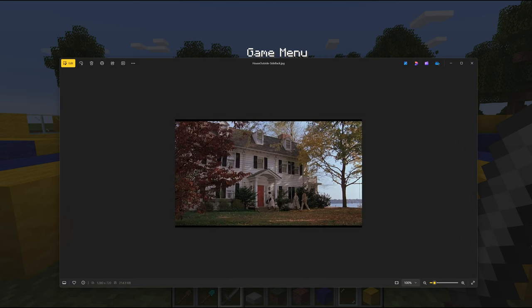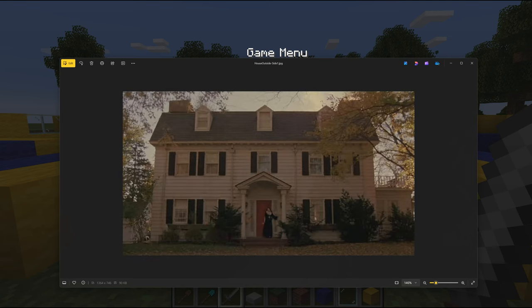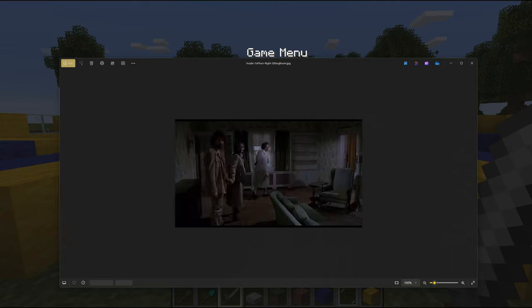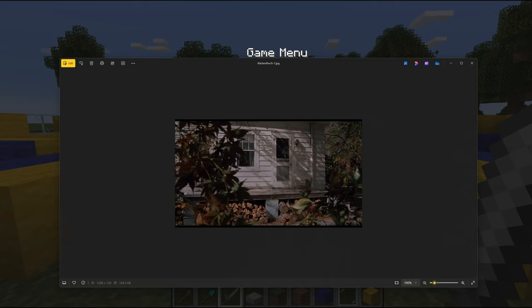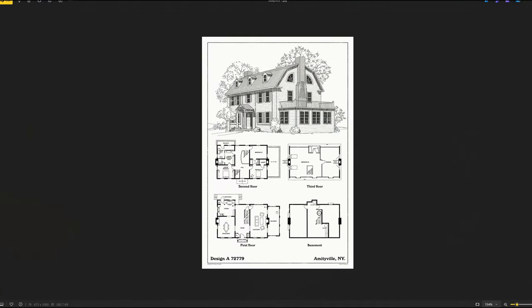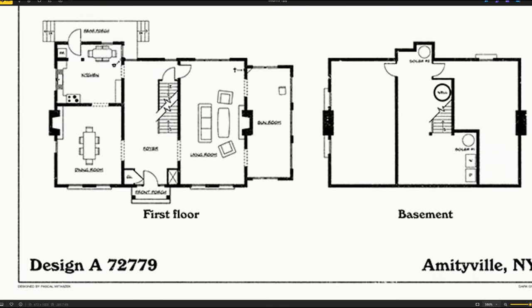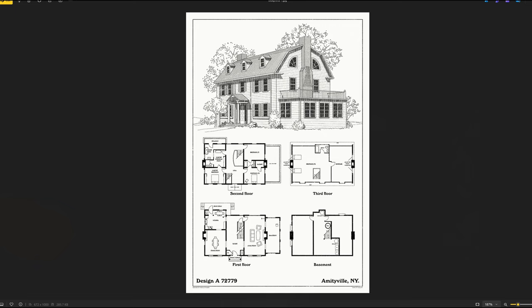Here are some screenshots of the house from the film itself. I also found this cool little thing by an artist - I'll link to him in the description. He does these art prints of famous movie homes, specifically horror homes. I think he did the Bates Motel as one of them, and obviously he did this house as well.